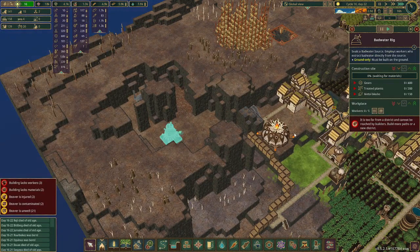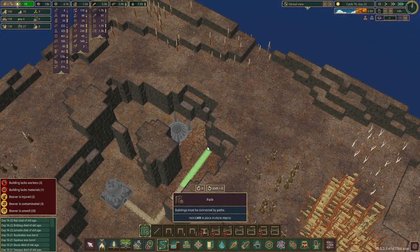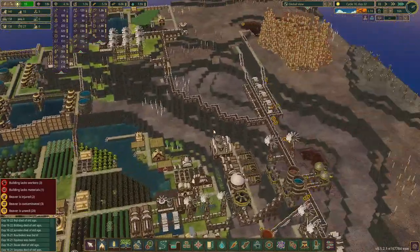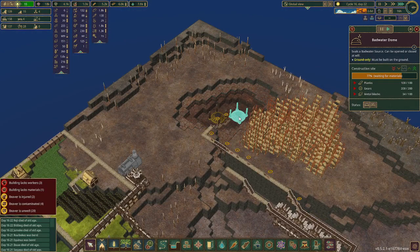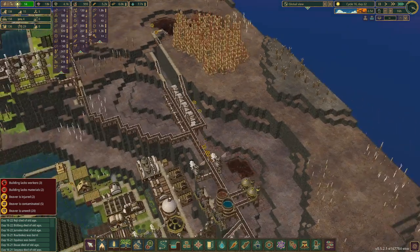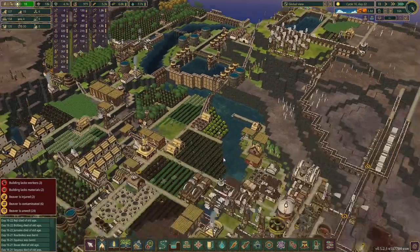We'll do a similar thing here except this is going to be the bad water rig, which is going to be fun. This isn't going to get done in time, but it's okay. We'll just make sure a couple of beavers can get there and we should be good. We have not paid attention to these beavers' well-being at all — wow, they're all very thirsty, must be a very long walk. It's just a bunch of metal blocks — problem is they can only carry two at a time, and they're all dehydrated.